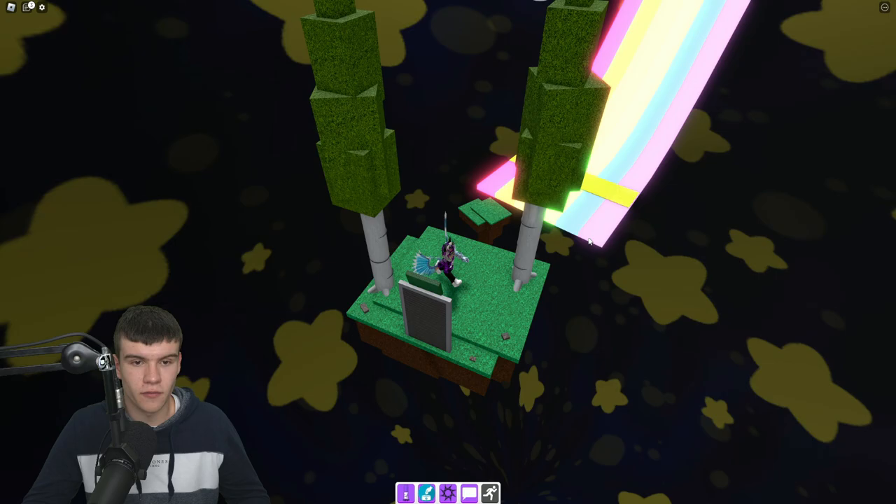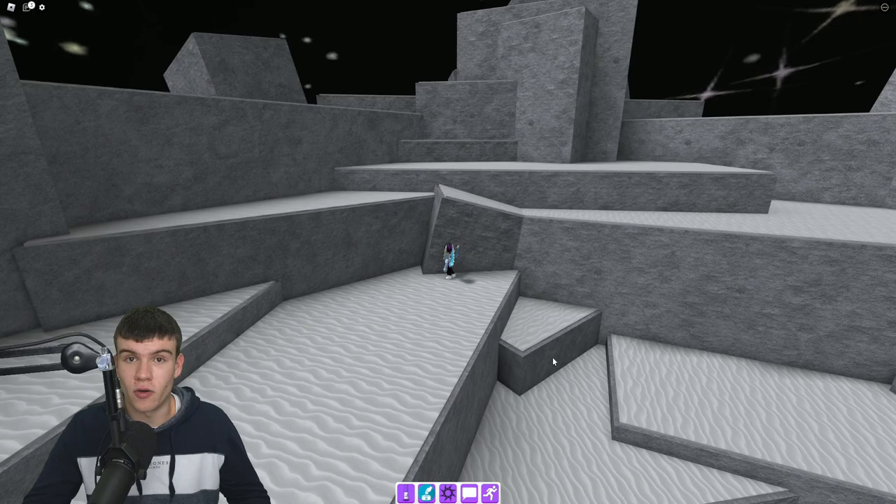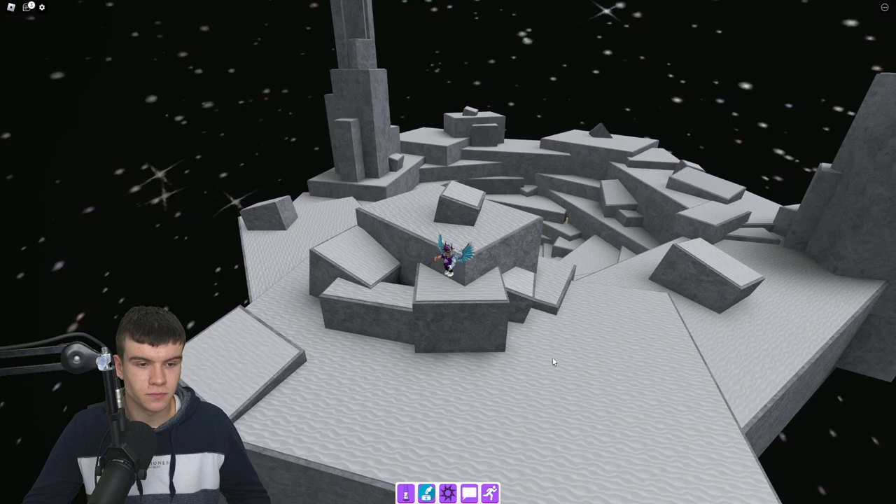For your 15th and final flower, go back to the space room, head to the moon. It's just down there - click it. That's all 15! We've got our Christmas halo - we can equip it right now. There it is, the Christmas halo. Like and subscribe for more.